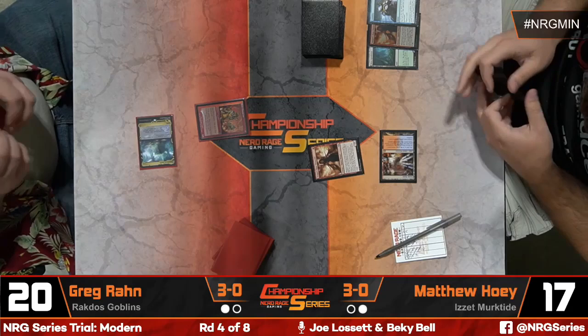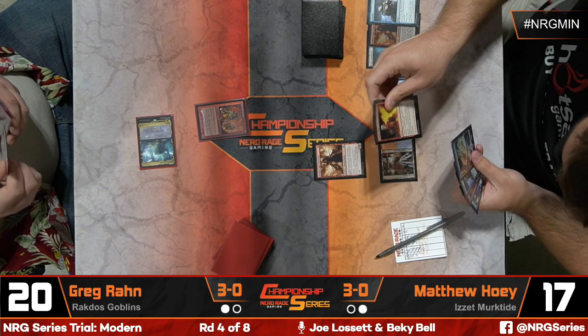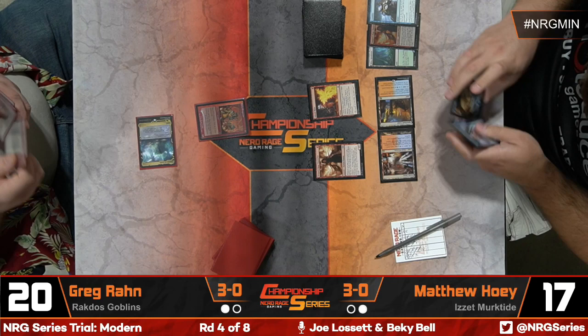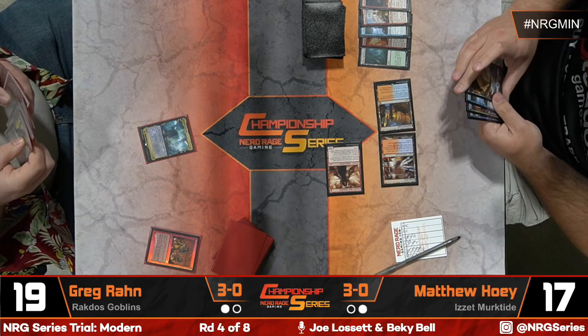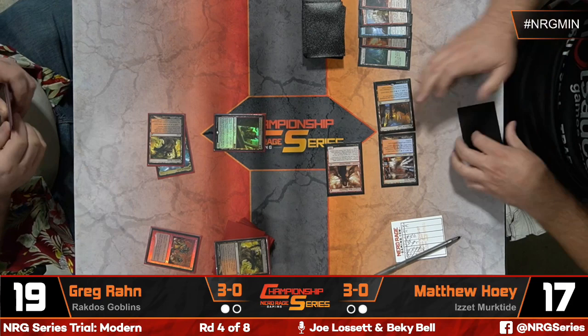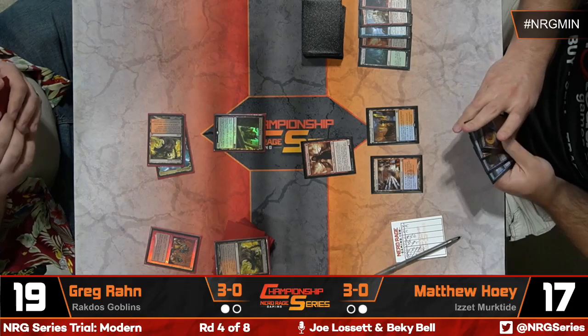Matt has a hand this time with better distribution — an iteration, a Murktide Regent, a removal spell, and some lands, so this should develop a little smoother than last game. Here's Unholy Heat on the Skirk Prospector. Throughout the history of Goblins they were generally happy to have bolts thrown at their one-drops, aside from Lackeys which aren't present here. Without an Aether Vial in play it'll be a little rough. Conspicuous Snoop comes into play.